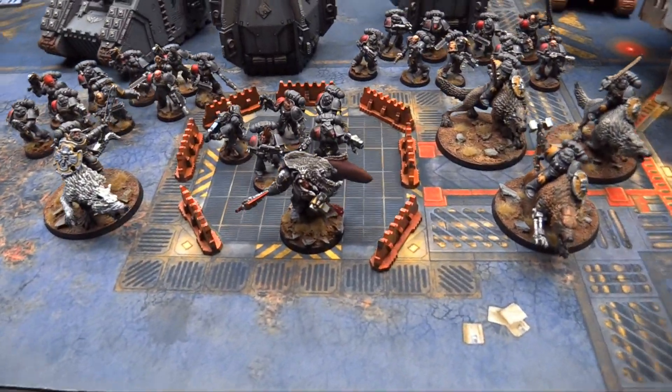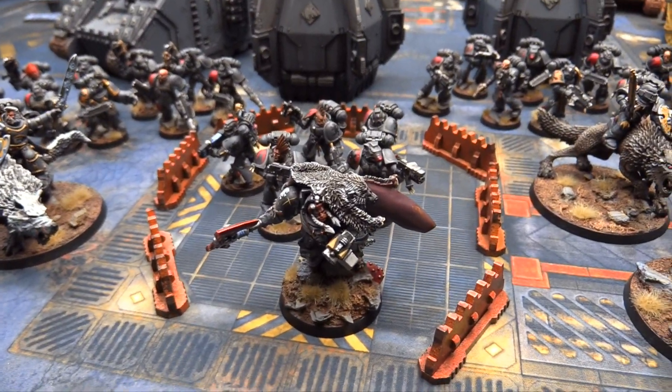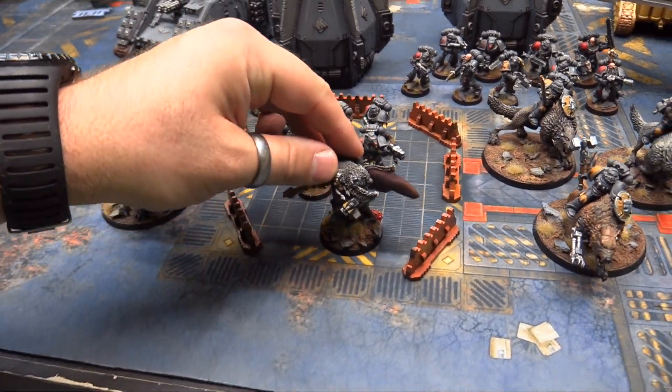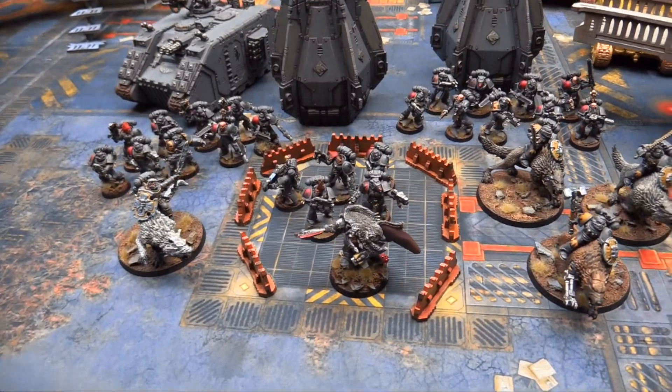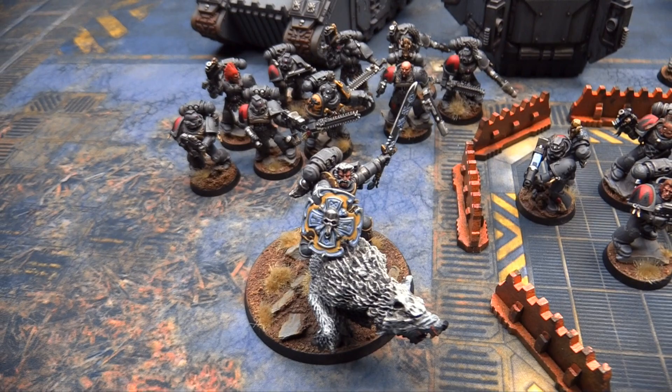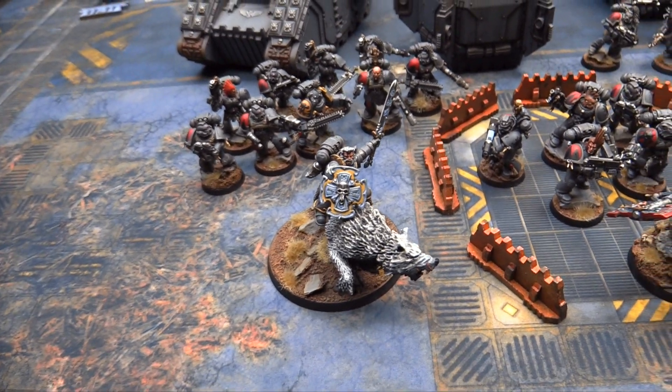My company is led by Logan Grimnar — this is my old Young Logan conversion from the First War for Armageddon that I made ages ago for Armageddon Parade. My second HQ is my Space Wolf Lord on a Thunder Wolf mount with a Storm Shield and a Frost Sword.